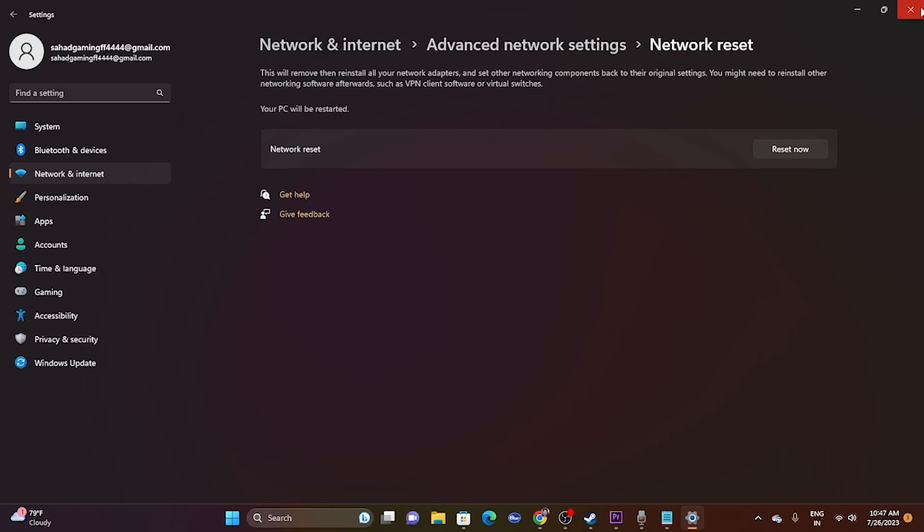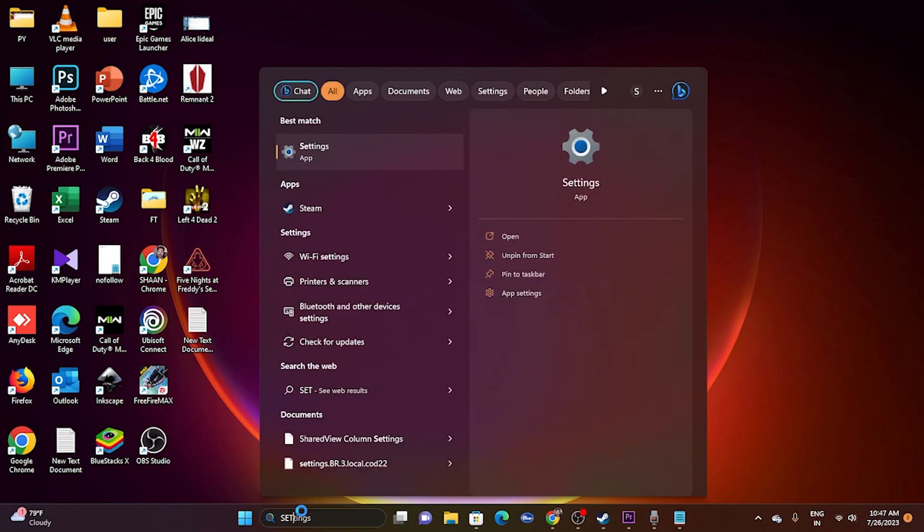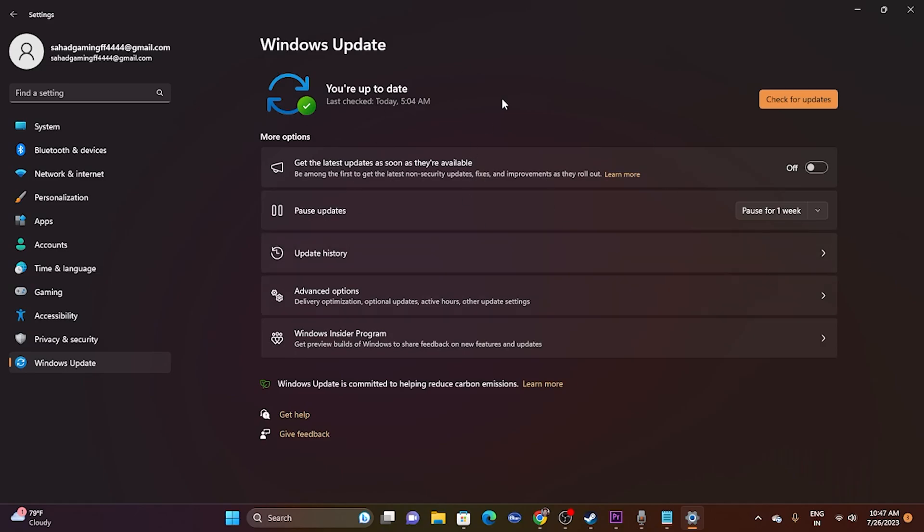Apart from that, make sure Windows is up to date. Go to Settings, then Windows Update, and check for updates. Keeping Windows updated is very important for running games like Remnant 2. If any updates are available, install them and make sure your system is fully up to date.